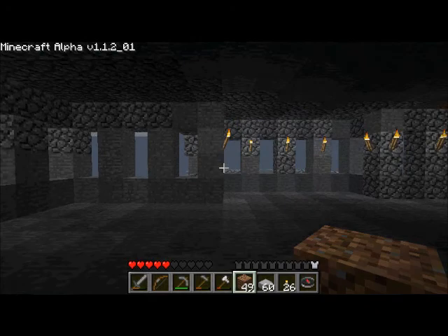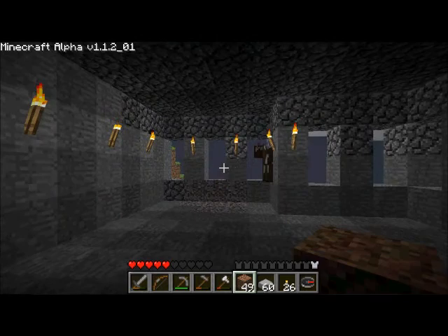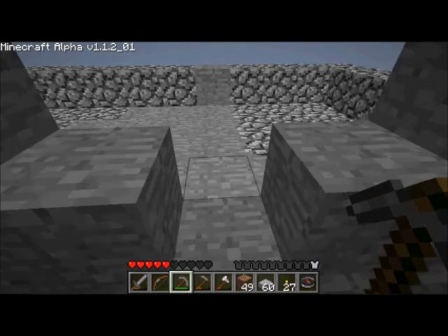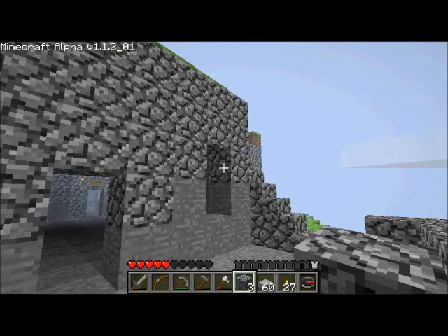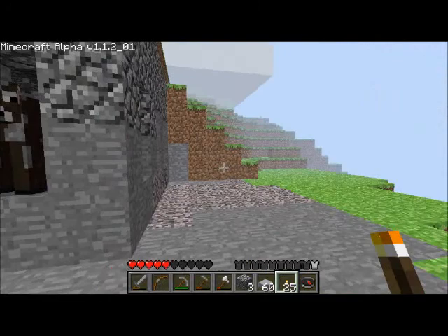I was collecting coal so that I could make the pressed stones, to basically slowly replace all of this cobblestone, because I don't like the way it looks right now. I need a doorway — I was thinking right here, I could put a little doorway here. Construction is coming along. I think I've got a pretty decent start here for a pretty sweet thing. I'm slowly carving out a patio on top of the mountain.